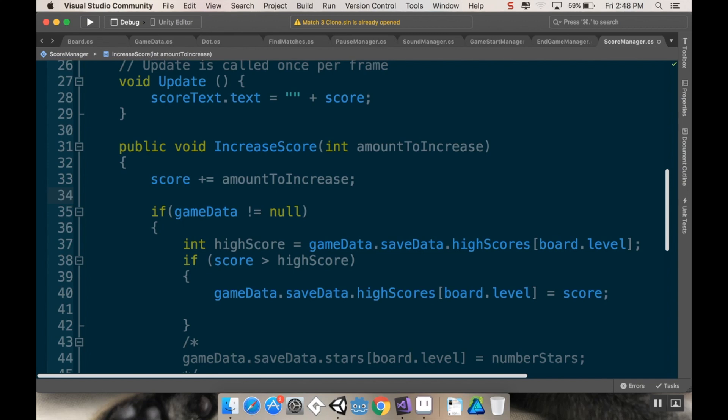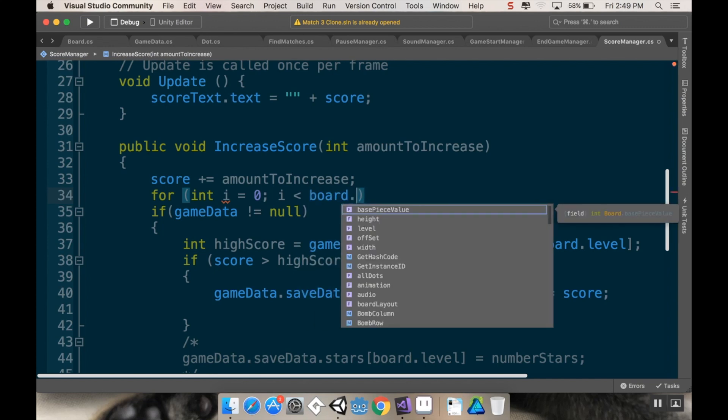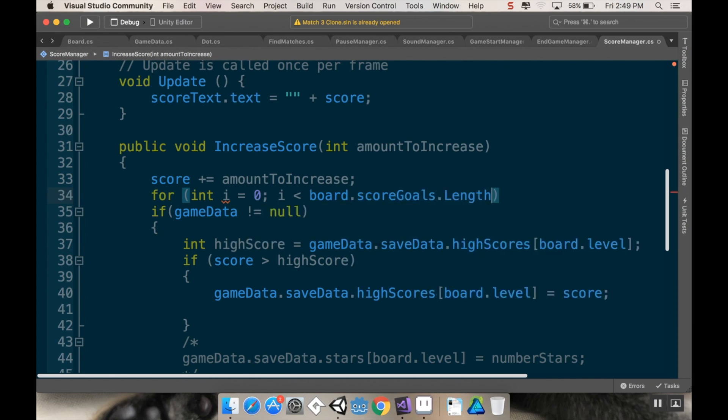We want to look at how many score goals we have and iterate over them with a for loop. Then, if our current score is greater than one of the scores we haven't already checked, we want to increase the number of stars. So I'll write: for integer i = 0, i is less than score goals length, i++.